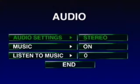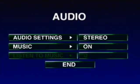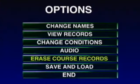Alright, audio. You can adjust audio settings here — stereo, mono, and headphones. You can also turn the music on or off. You can come here and listen to any song in the game if you want. If you leave the audio section, the music just goes back to whatever it originally was.